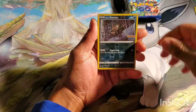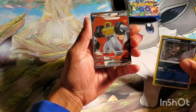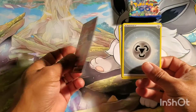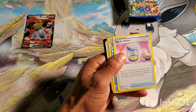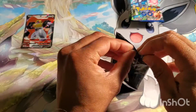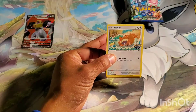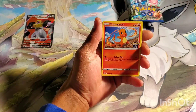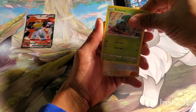Got an Alolan Rattata, which I didn't have. And — please don't be Melmetal... It's Melmetal. I'm laughing because it's my third one. So I can't complain about pulling Full Arts, but this is my third Full Art Melmetal. That one is going to be one of the better pulls chasing me. I got the Dragonite Full Art and I definitely hit Melmetal. I still need the Exeggutor Full Art. But there we go — I'm on the board, I didn't get skunked out.